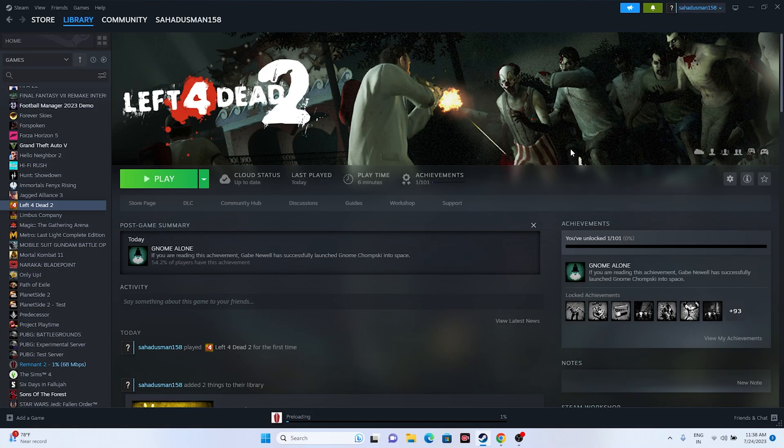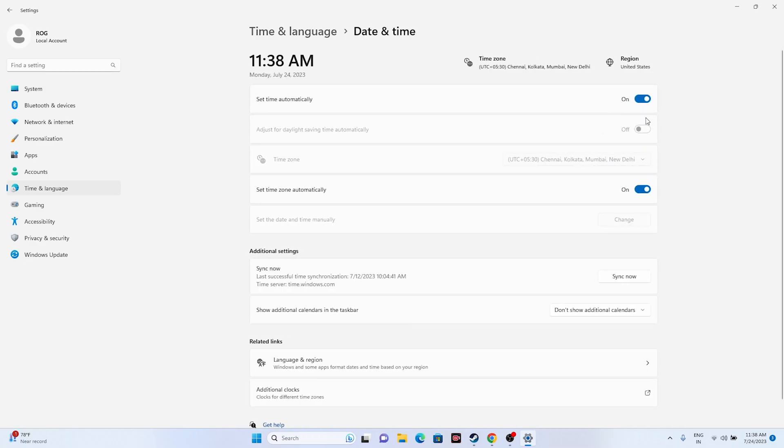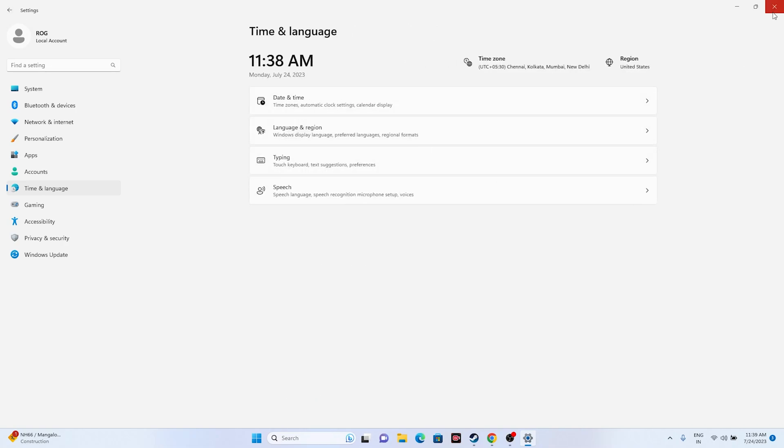The next fix is ensuring your date, time, and time zone are correct. Go to Settings, then Time & Language, then Date & Time. Make sure the automatic time setting is turned on — many people accidentally turn this off, causing issues. Also go back to Language & Region and select the correct geography for your country, such as United States, UK, Japan, or Russia.